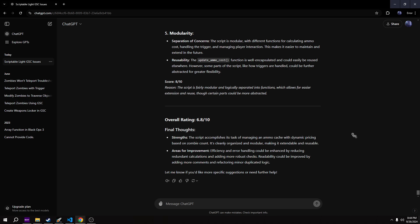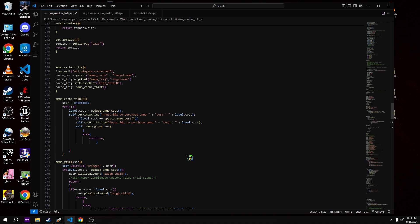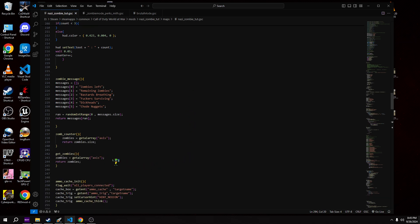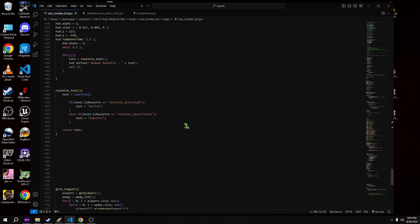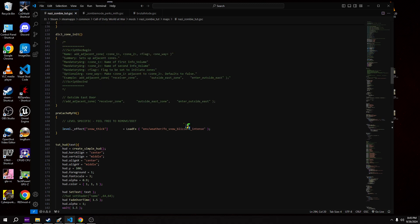Overall it gives me a rating of 6.8 out of 10. Final thoughts: strengths - the script accomplishes its task of managing an ammo cache with dynamic pricing based on zombie count; it's clearly organized and modular. Areas for improvement: efficiency and error handling could be enhanced by reducing redundant calculations and adding more robust checks; readability could be improved by adding more comments and refactoring duplicated logic. Overall I'd say its assessment is pretty fair. There are probably things I could improve - I'm not saying I'm perfect - but I also sometimes don't think ChatGPT is exactly perfect in its analysis.